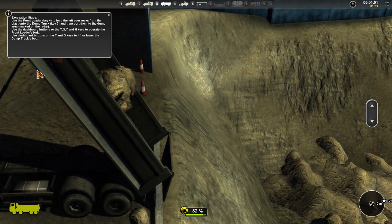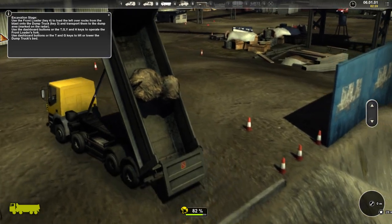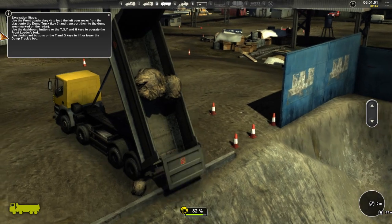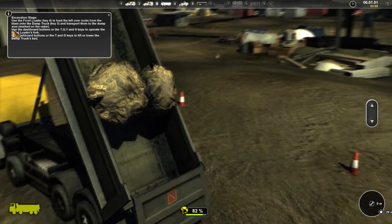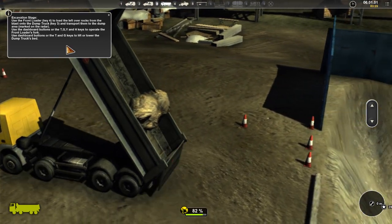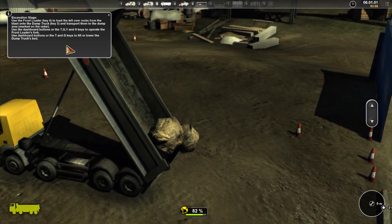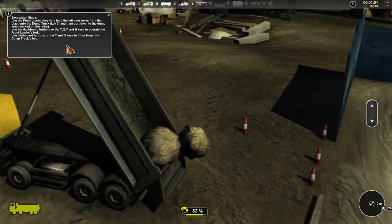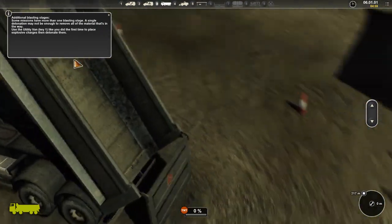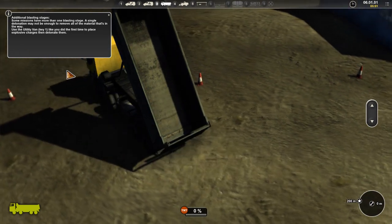I'm just going to lower them and chuck them like this. Now they're going. Alright, that's that — that was kind of weird how they just stuck. Let's see: 'Additional blasting stages. Some missions have more than one blasting stage — a single detonation may not be enough to remove all the material in the way. Use the utility van like you did the first time, then place the charges.'